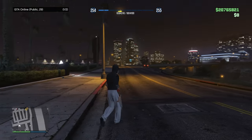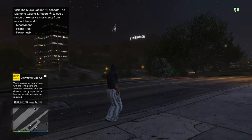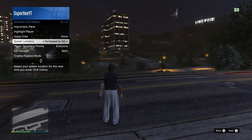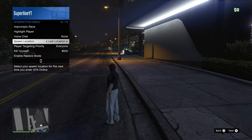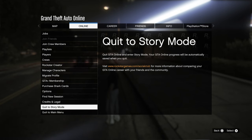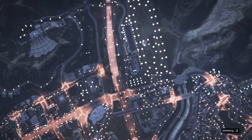Anyway, let me show you how you can do that. It does not get any easier than this. First of all, set your spawn location to last location. Next, you're gonna have to go to an invite-only session — this is not gonna work in any public session or friend session; you have to be alone in an invite-only session.